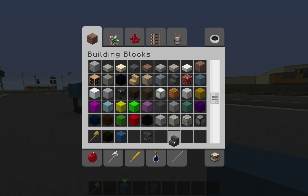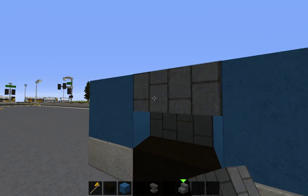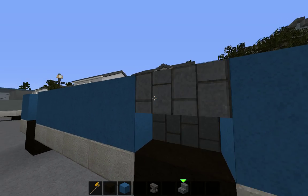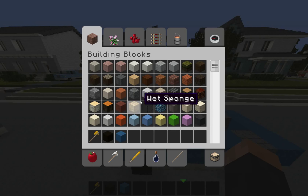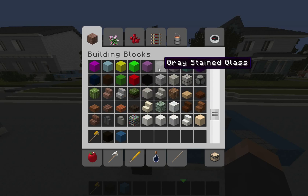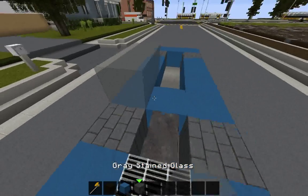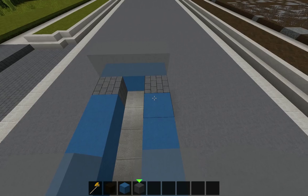Next you're going to use stairs for above the wheels. Then you're going to want either gray stained glass or light gray stained glass — this will be your windshield and windows of your car.